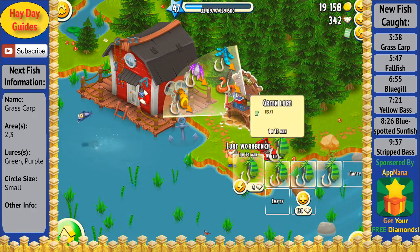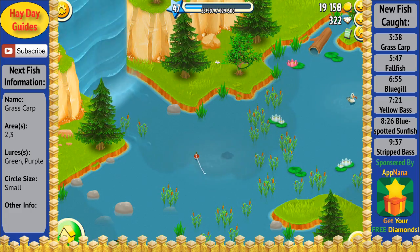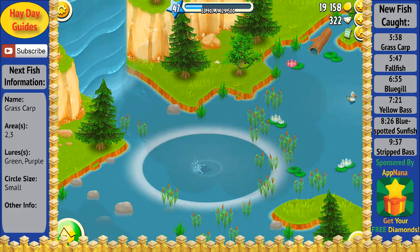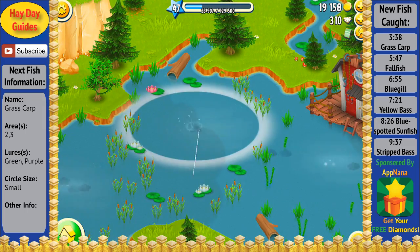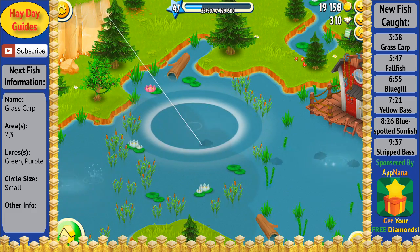I'm going to go ahead and make some more green lures here using the diamonds that AppNana sponsored me with. As you can see, I'm just going back and forth between areas 2, 3, and 8, since the two fish left are only available to be caught in those areas.